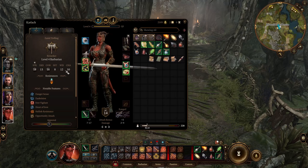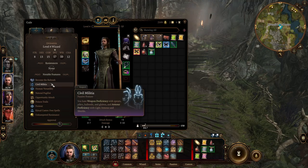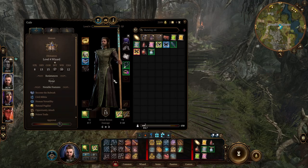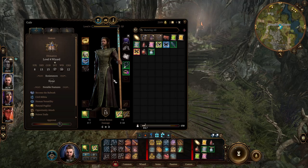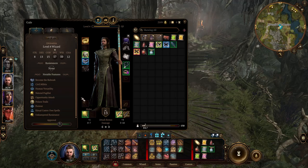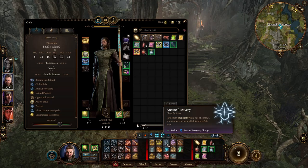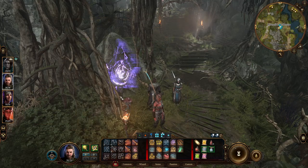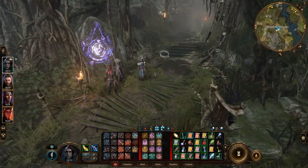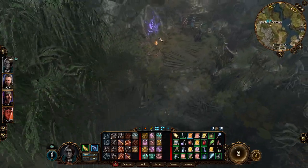One thing I did do — I re-leveled Gale. Everything's the same except instead of taking the feat for War Caster, I got him Ritual Caster instead. Mostly because he didn't have any concentration-based spells, so it didn't make sense to have him worry about concentration effects.